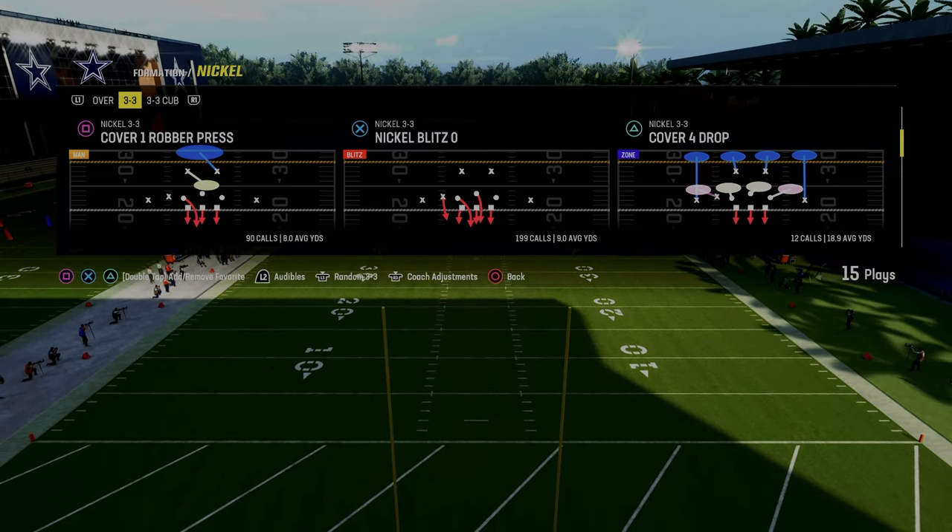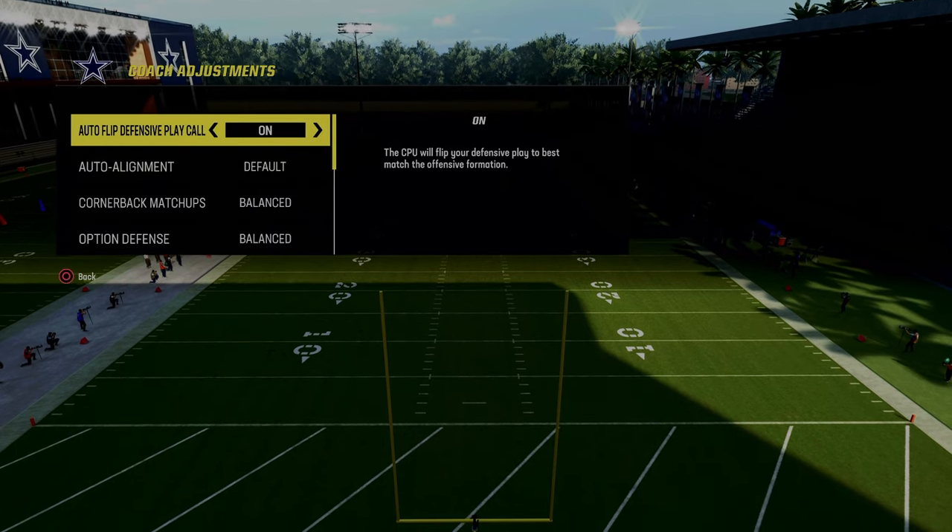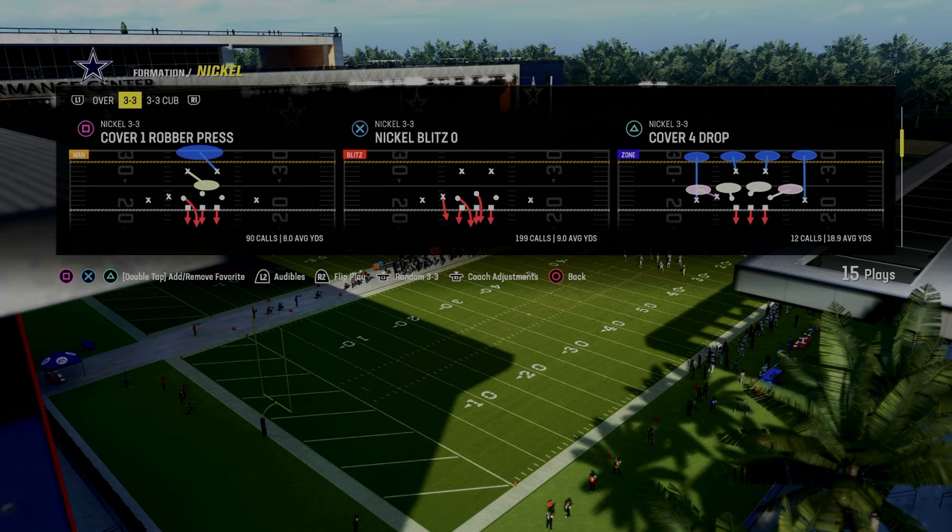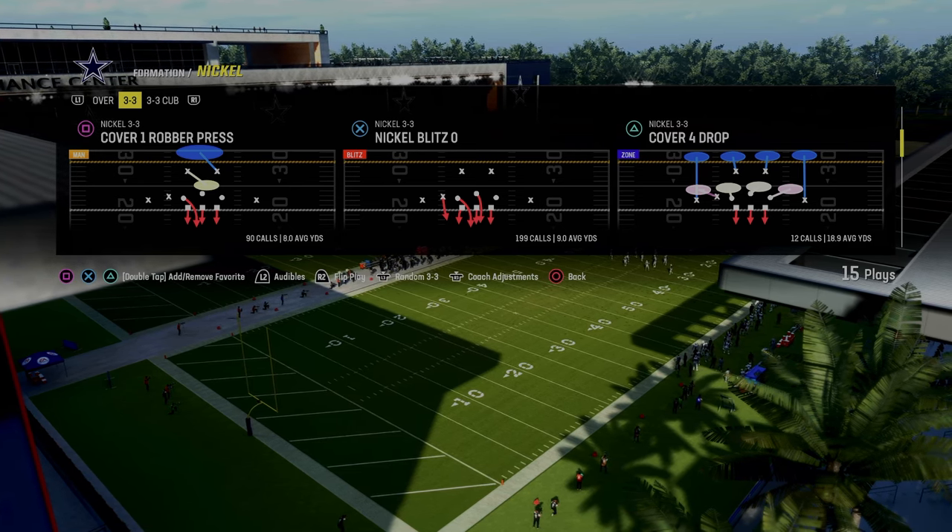We're talking today about the Nickel Blitz Zero in the Nickel 3-3 formation. For this blitz, you're going to want to turn auto flip off. And really, that's the only thing you have to do for the blitzing component of this.